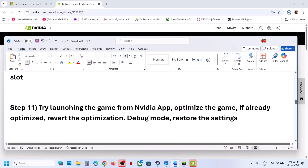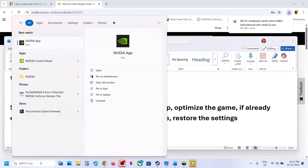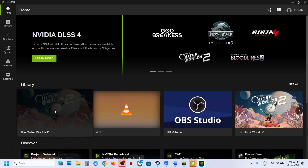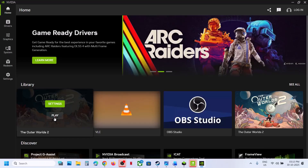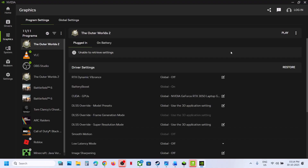The next step is to try launching the game from the NVIDIA app. NVIDIA card users can launch the NVIDIA app — if you don't have it, install it. Once the app is open, you will see the game listed. Click Play to launch the game and check. If that does not work, go to Settings or go to Graphics, select the game, and if you see an Optimize option on the right-hand side, optimize the game and check.